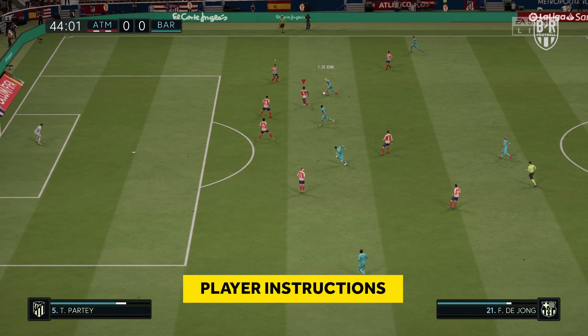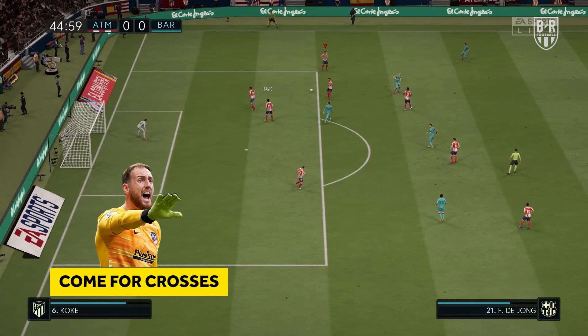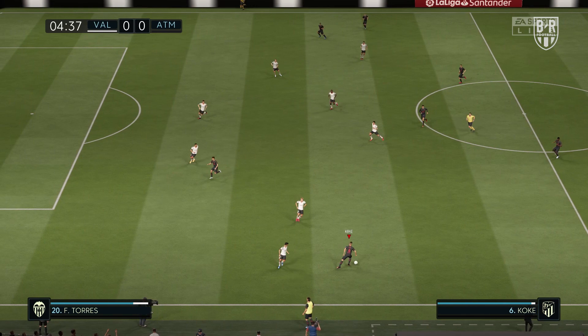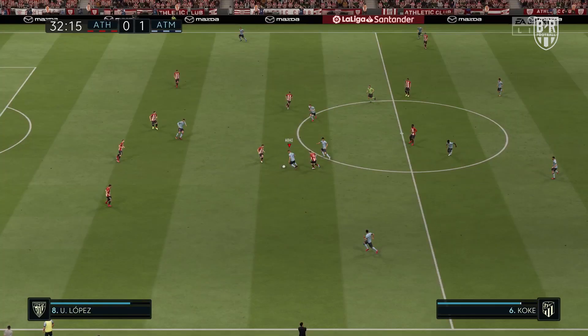Getting your player instructions right is vital to replicating Simeone's approach. If you're using Atletico themselves, set Jan Oblak to come for crosses. There's arguably no better keeper in world football when it comes to commanding his area, and his handling stat of 92 perfectly reflects that. Much of Atleti's attacking width comes from their full-backs. Juan Fran and Felipe Luis were a constant outlet on either flank during their time in the Spanish capital, so to replicate their impact, set your full-backs to join the attack with overlapping runs.